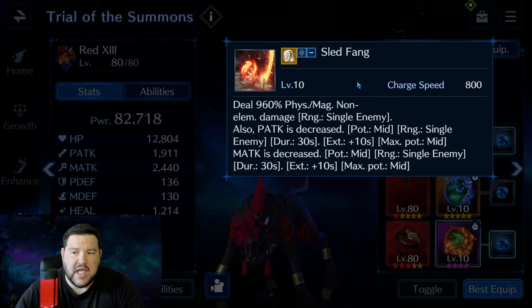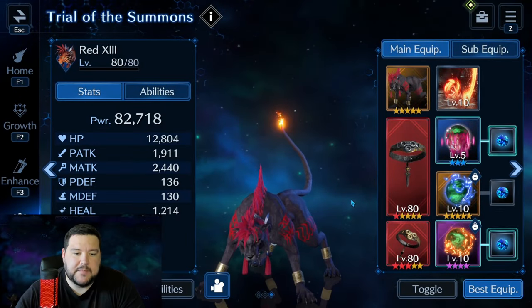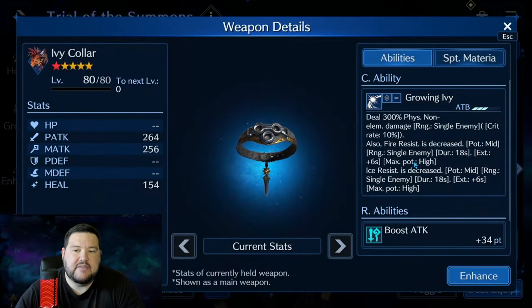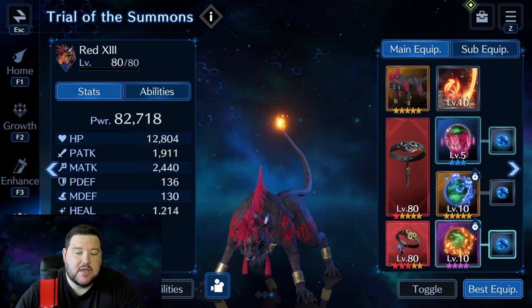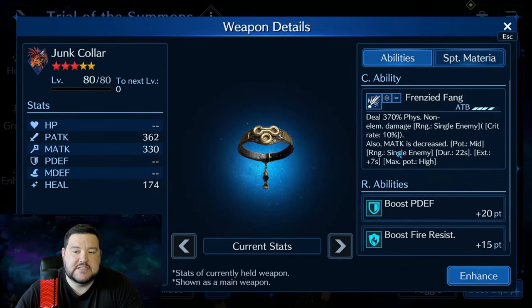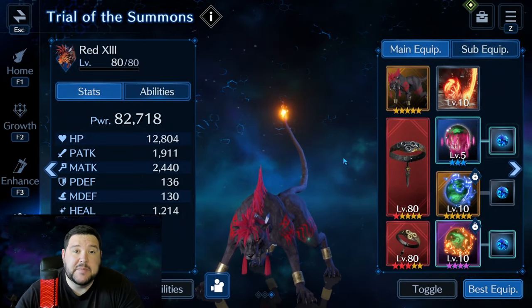For Red's limit break, I went with Sled Fang. I've seen people using his third one and I think it works quite well, but I don't have that. I'm using this for the Magic Attack Decrease — it's kind of like a free cast and an interrupt. In the main slot, Ivy Collar is one of the big reasons I'm using Red. It's a Fire Resist down, Potency mid, and it only costs 3 ATB. His second weapon is only OB3 — Frenzied Fang for the Magic Attack down. You will need to debuff her Magic Attack, and you'll probably want at minimum a Fire Breach.